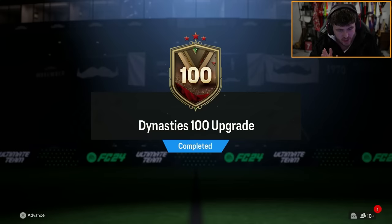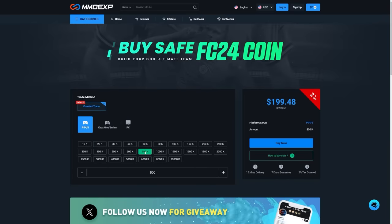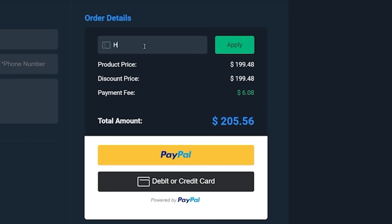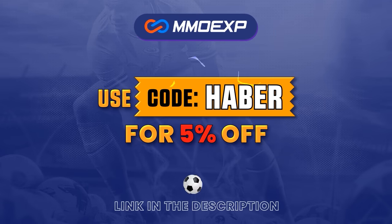EA dropped the Dynasty's 100-player upgrade. We're going to open up a bunch of these and hopefully get some decent cards. If you guys are looking for cheap, fast, and reliable ultimate team coins, check out MMOEXP.com. Link in the description. Save 5% using code HABER.